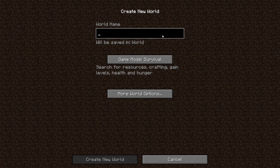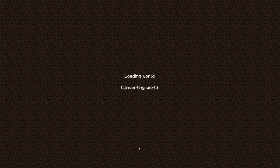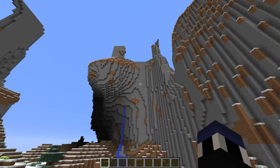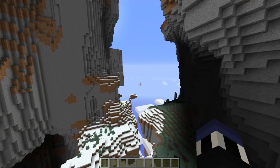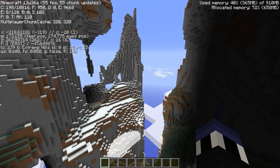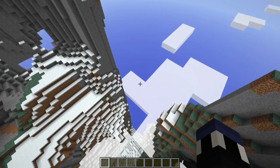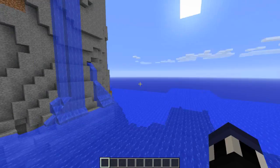Moving on to a sillier but equally awesome update is the new world type known as Amplified. This isn't the same as large biomes — it produces really, really tall biomes, allowing maps to spawn biomes that are absolutely huge. As you can see with the footage of me flying around, these maps look awesome. Even though it's kind of for fun and labeled for testing, I hope they keep it in, because what's the harm? It is absolutely awesome.